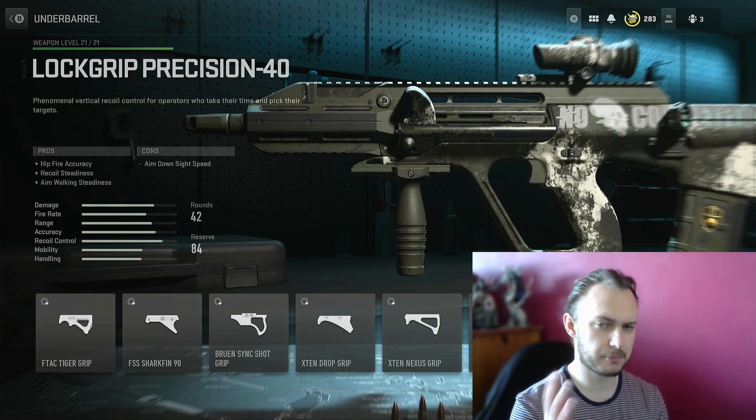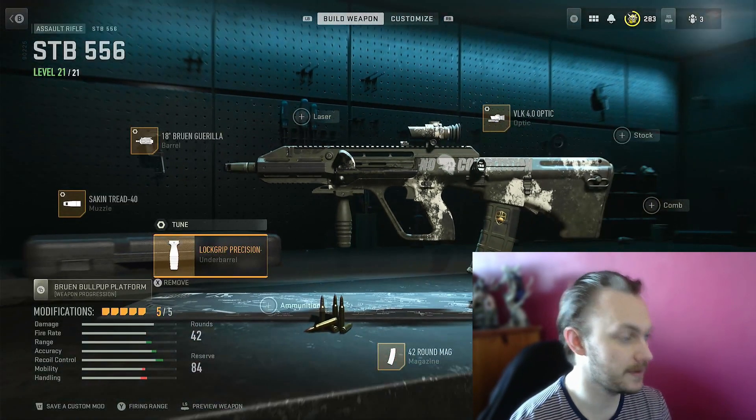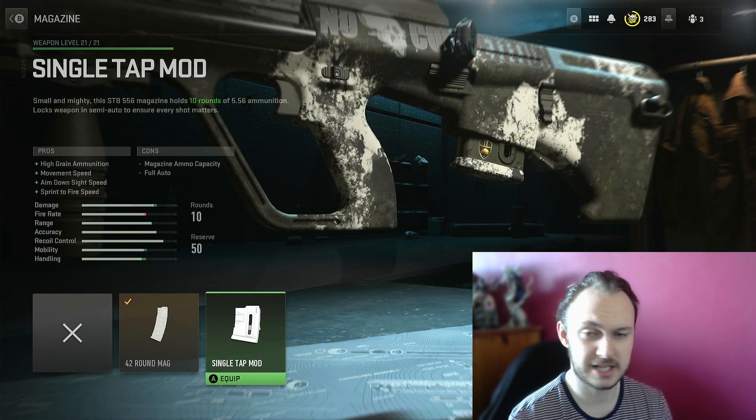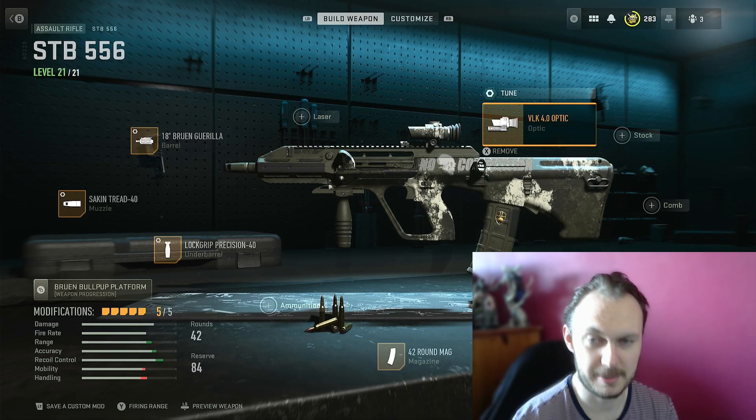This attachment is the best recoil control and gives a lovely bullet velocity boost. The Lockwood Precision 40 turns out to be the best recoil-reducing attachment for underbarrels. We've also got a 42-round mag — you can go for a single-tap mod if you're feeling adventurous — and the VLK 4x optic as well.